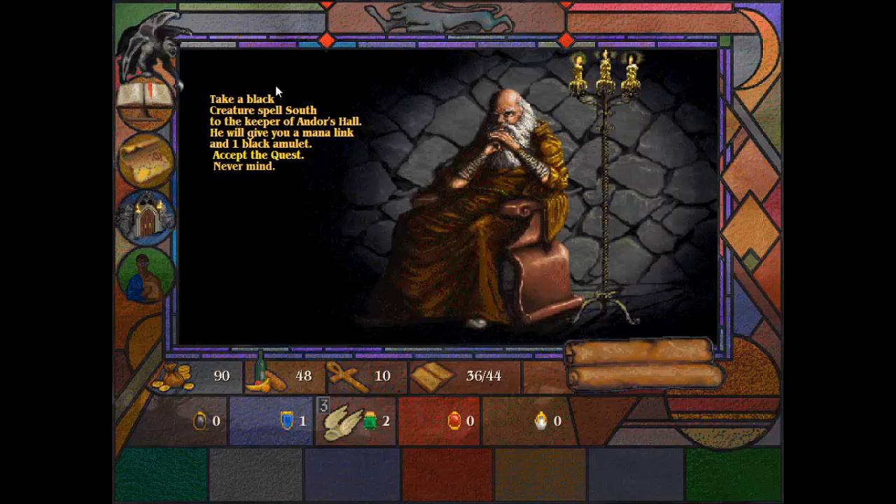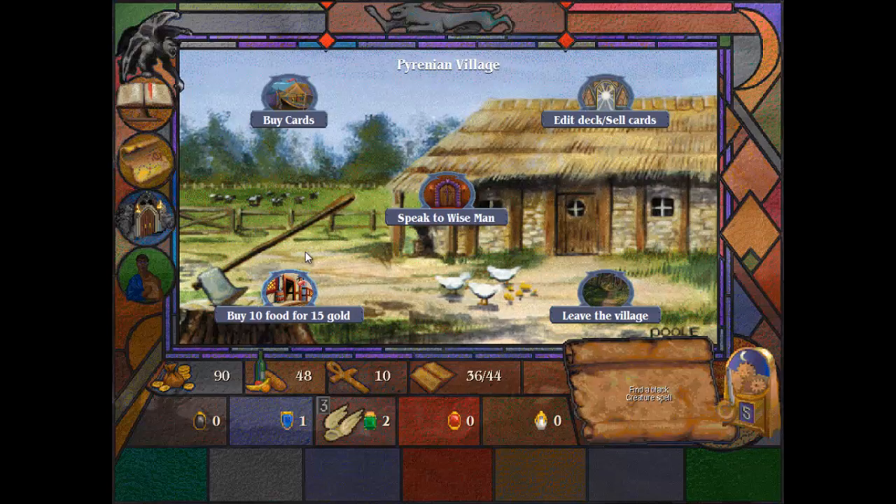This guy wants us to bring a black creature spell south to Andor's Hall. We'll get a black amulet as well as a mana link. These little icons are our amulets — there's one for each color. This is a form of currency you can use to buy cards at certain points or to use magic items. These are our gold, our food — which will slowly deplete until we die or we buy more — our life, and our mana links. We start with 10 and through quests like this we can get more. We'll accept the quest. We don't have a black creature spell yet, but I'm sure we'll find one. We have five days to complete it.